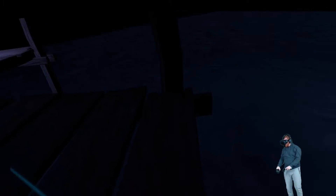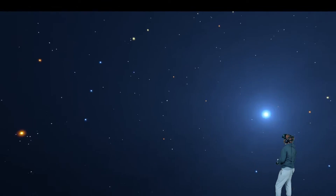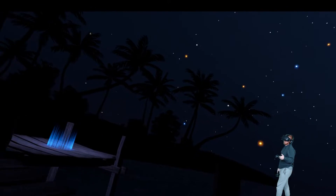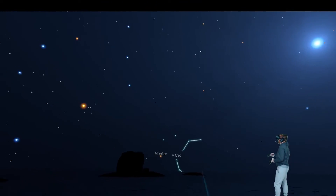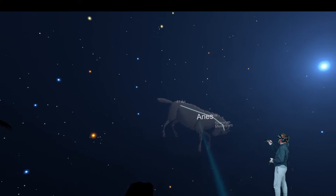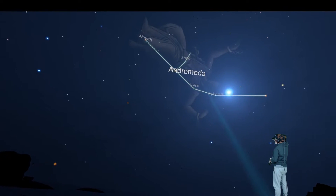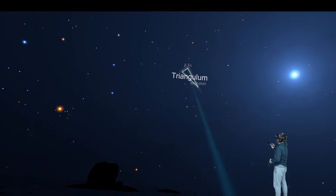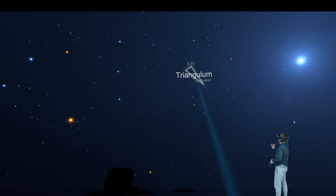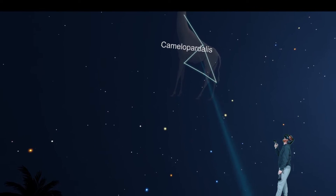Hi everyone, welcome to Stars. This is a game about the stars and looking at the stars. You get your controllers and you can actually point to the stars and see the various constellations drawn out, along with a little reference drawing to help you out. It's just a little triangle, so it doesn't really need a reference drawing. That's pretty cool - it's like a giraffe.